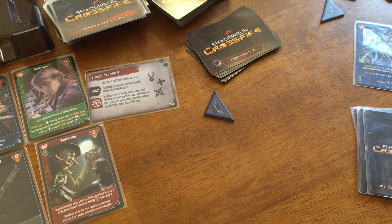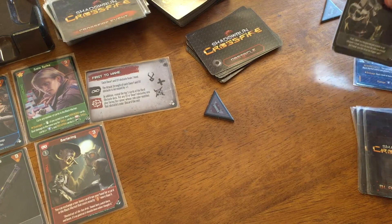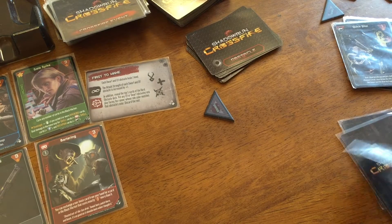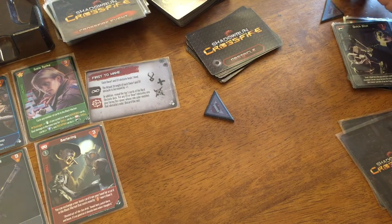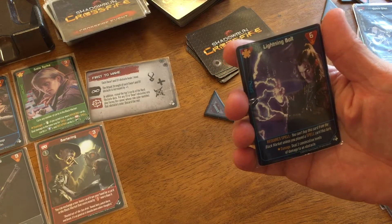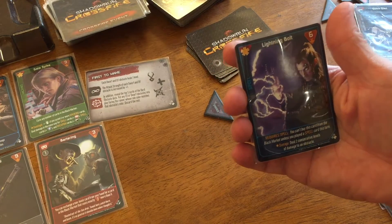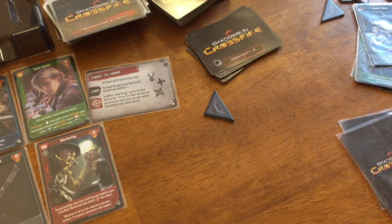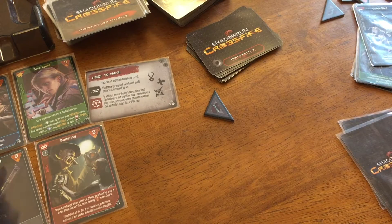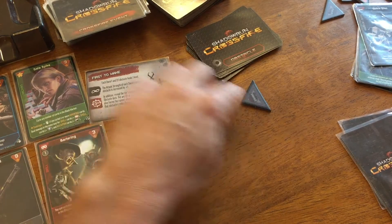She doesn't take any damage, but the scene isn't over — there's one more obstacle. She draws two cards, and for six she buys the lightning bolt. She did play a spell so she can buy it. This deals two consecutive levels of damage to an obstacle — that's pretty nice. Though her hand is now only blue cards plus this. That ends the round, and this crossfire card goes into the discard pile — this is what starts building them up.